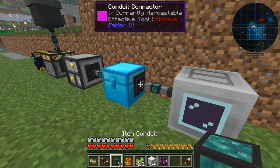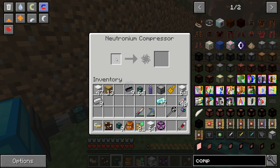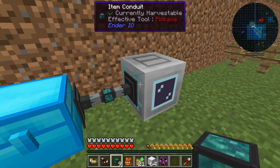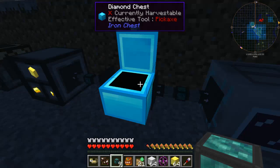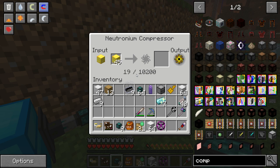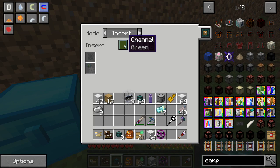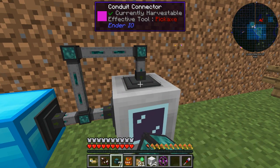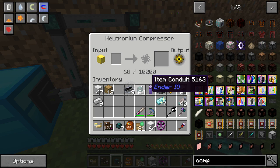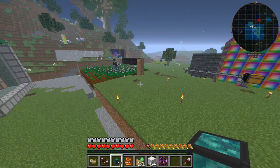If I connect that like that and click 'extract always active' and turn that on to insert, that should now start putting in gold. Don't tell me I have to do this manually — I really don't want to be doing this manually. Let me just check... extract always active, insert channel green... insert that way. I believe that is working — I am quite impressed with that.